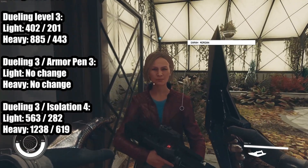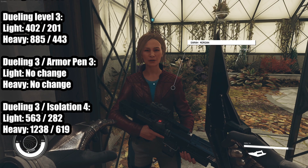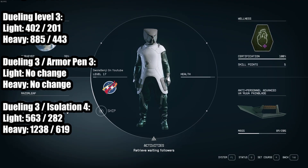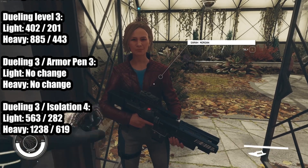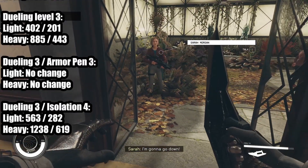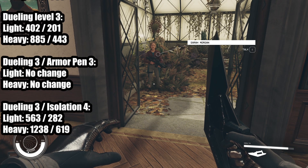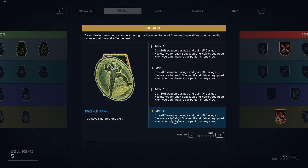Here's a quick tip for isolation: if you have a party member following you around, it does not activate. However, all you have to do is talk to your NPC and tell them to wait. It doesn't matter if you have crew members on your ship — if you're on foot, the ship crew does not affect the perk. As you can see, I'm going to light attack Sarah here for 282. When I tell her to follow me, we go from 282 back down to 201. Isolation is a very powerful perk. It gives 40% weapon damage and 60 damage resistance per equipment piece — you can wear three pieces, so that's 180 damage resistance, which honestly isn't that much late game. But it's a really good perk for damage.